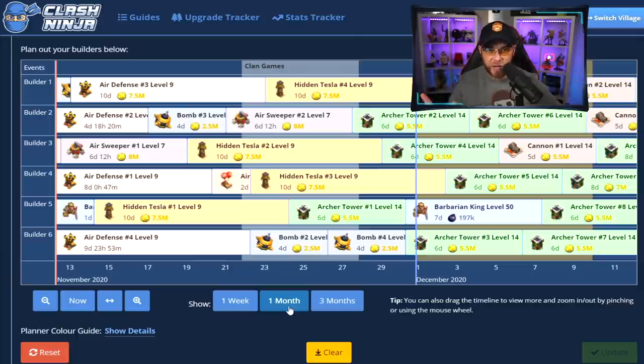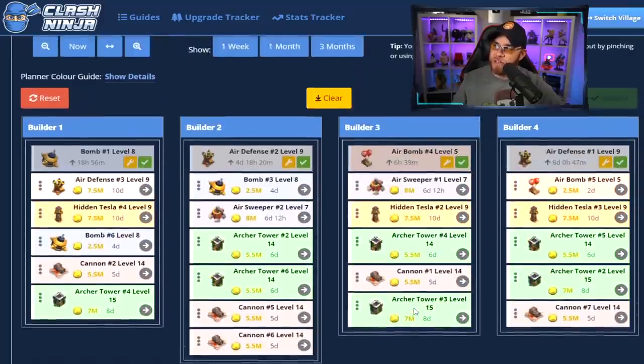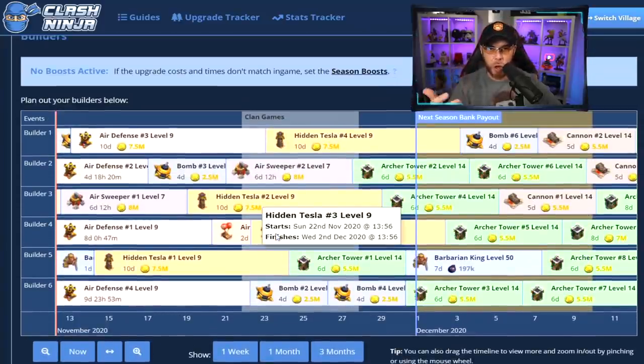The longer you forget to do that, the more time you're going to be at a Town Hall level — trust me, I've been there. I spent like a year at Town Hall 10 when I first started playing. We're looking at the tracker from a one-month view. We've already put the 6th Builder down for upgrade on that air defense. We're really on the downward slope with our upgrades. We've already finished our Queen, our Grand Warden, our Eagle Artillery, our Exposers, and Wizard Towers.